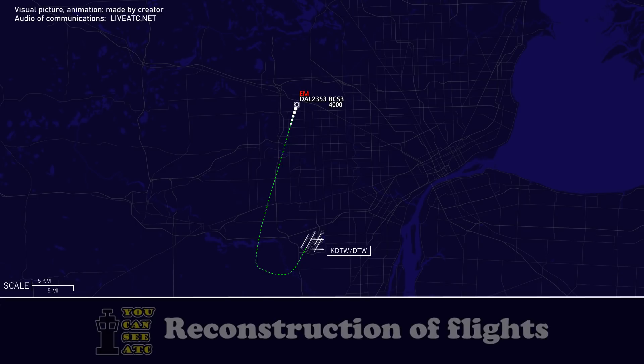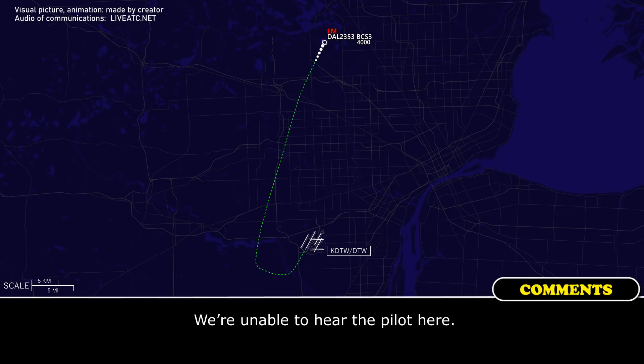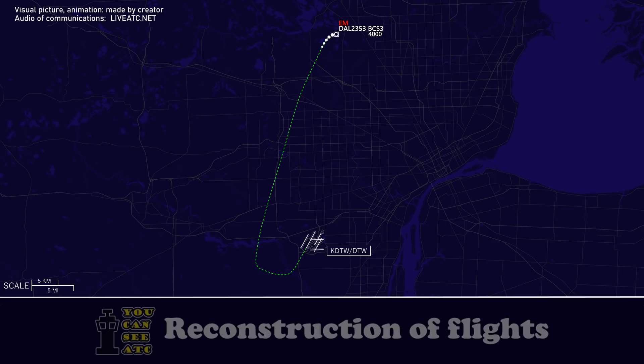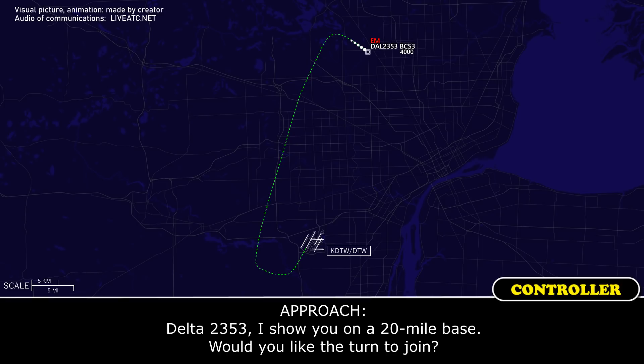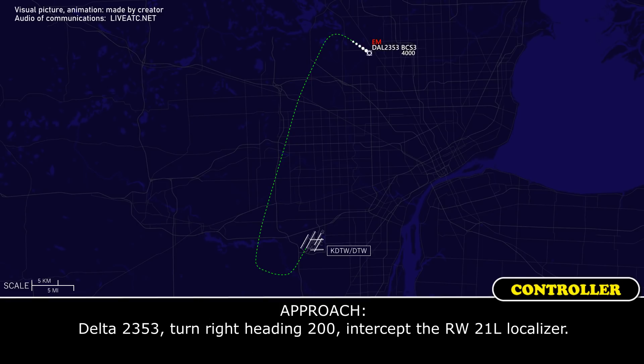Delta 2353, just to keep you close to Metro, turn right heading 140. Delta 2353, I show you on a 20-mile base, would you like to turn to join? Delta 2353, turn right heading 200, intercept the runway 21 left localizer.